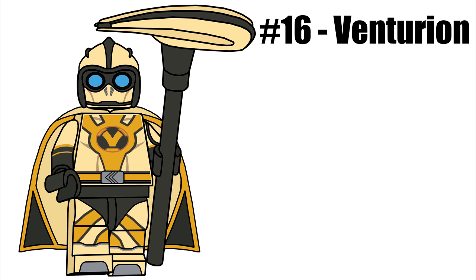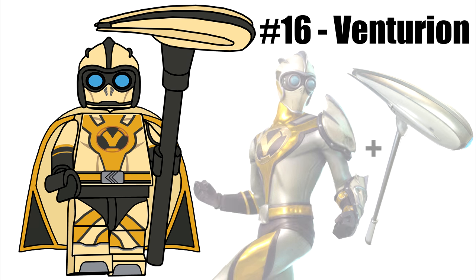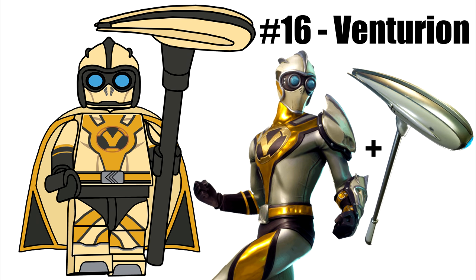Figure 16 is Venturion, an item shop skin. Our figure uses a new helmet and the Airfoil Axe, which uses a new piece at the top of the pole connected to a cone.